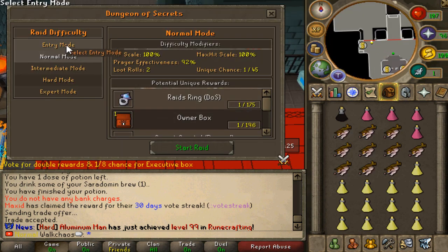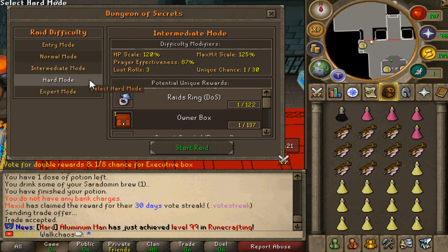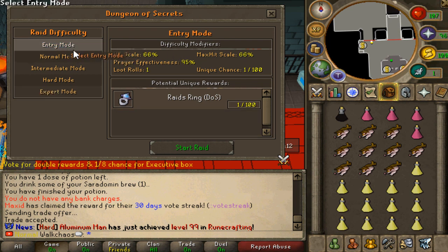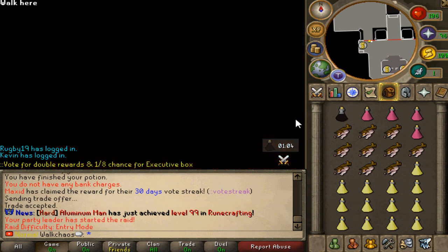Okay, here we are. Raid difficulty: entry mode, normal mode, intermediate, hard, and expert. Obviously the harder we go, the higher the lovely chance to get a reward, but the HP is going to be scaling and everything is going to be much harder. We're going with entry mode for the showcase - the only thing we can get is this lovely rage ring right here, but the entire showcase will do it.